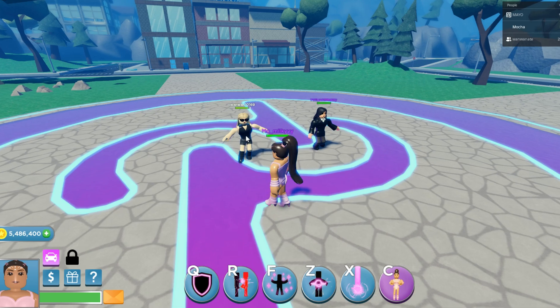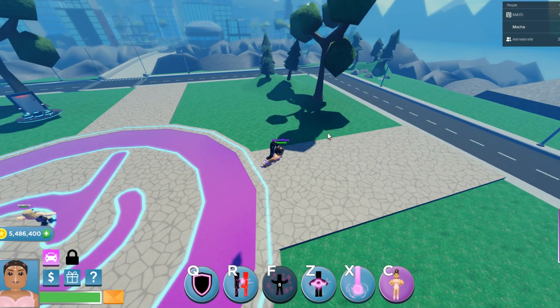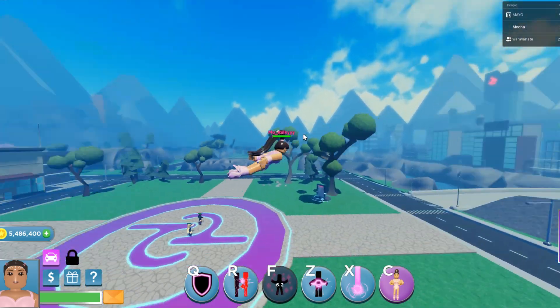First are her bolts. Does really good damage. Next, her flight cube. She can use bolts while flying too.